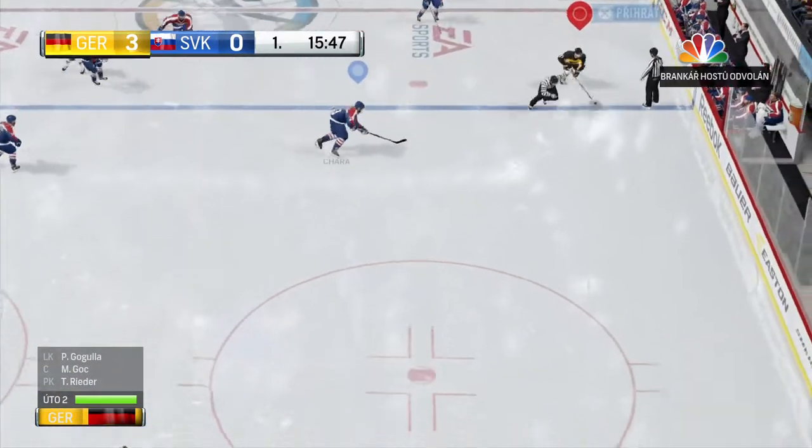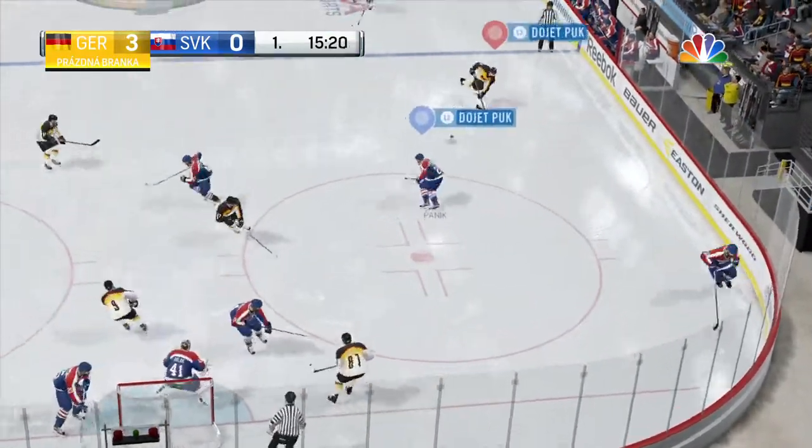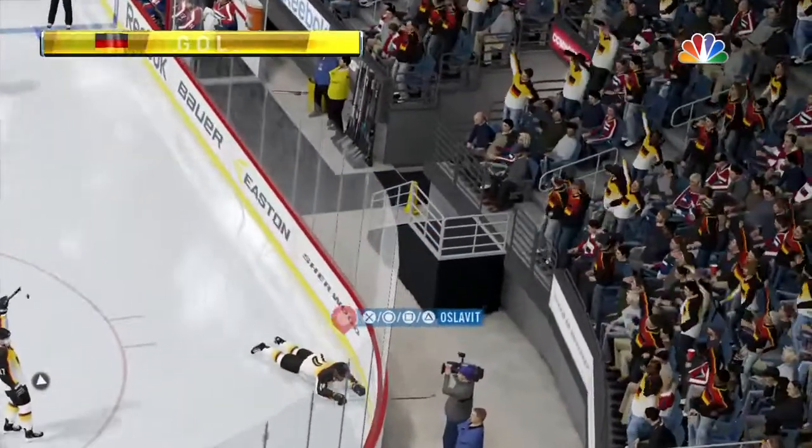Germany's prevailed again on the face-off in the neutral zone by number 89, Damon Wolf. On through the corner — Score! Four in a row. Goal!